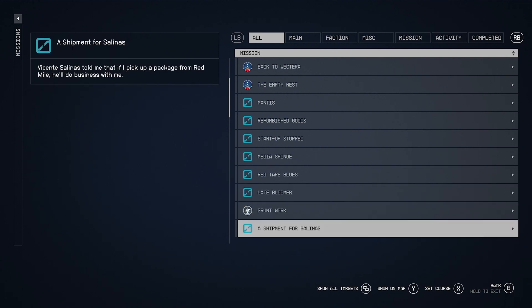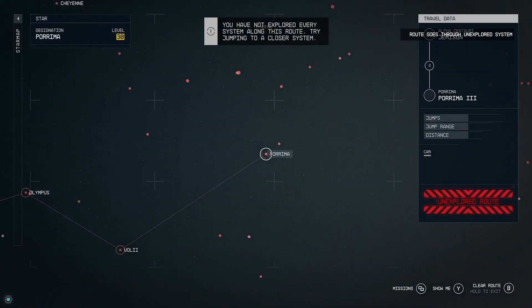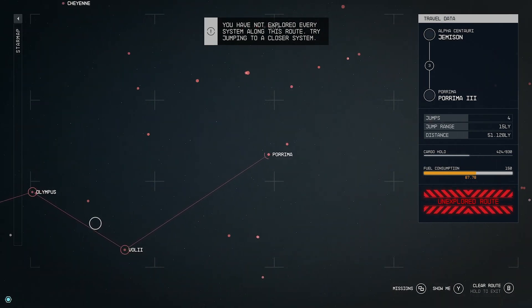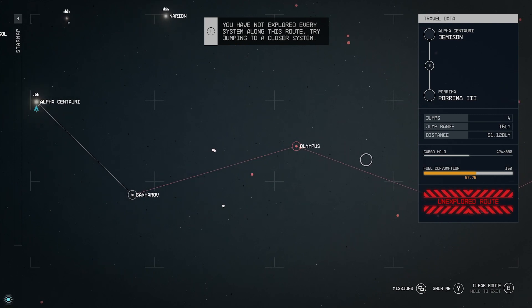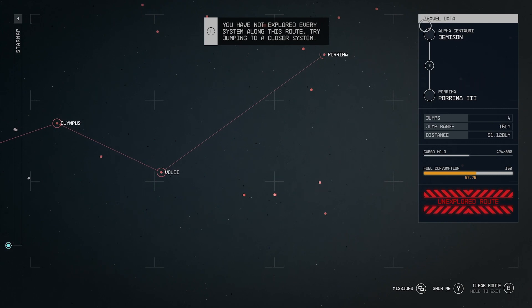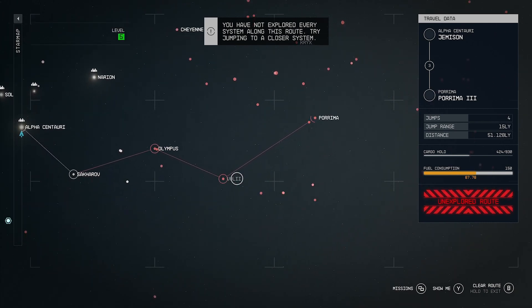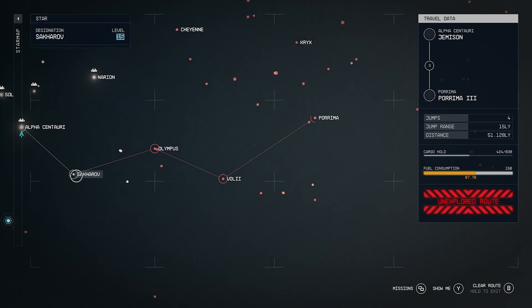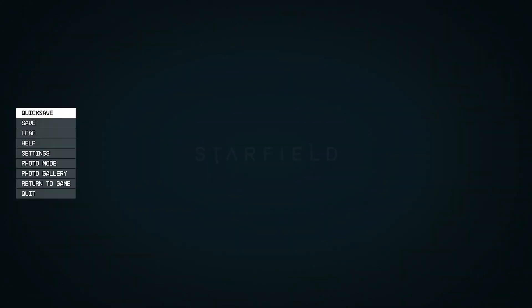What's next? Start at the Bottom — a shipment for Salinas, pick up the package from Red Mile. Where is this? This is far, way out here. I have not explored every system along this route, so I have to jump to closer systems. We can make it in our ship, we just don't know the route. Let's do it. Let's jump to the Sakharakov system. Any adventure you can fly away from — is that how the saying goes?